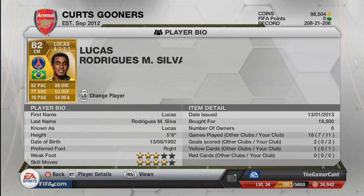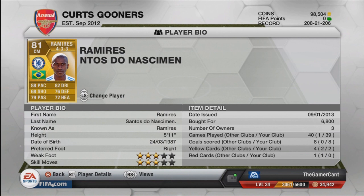Moving on now to Ramirez. He's very, very good — I try to include him in as many teams as possible. As you can see, I've kept this 4-3-3 going for quite a while. At 6,800 coins he has 88 pace, 82 dribbling, and 76 defence. He's one of the more defensive midfielders, but also quite strong and tall with very nice passing.